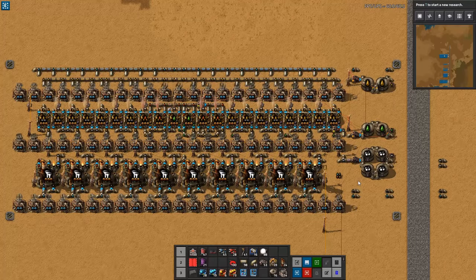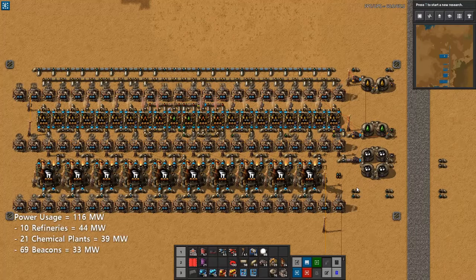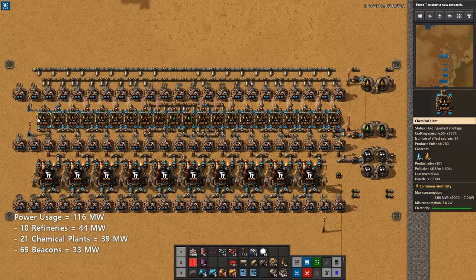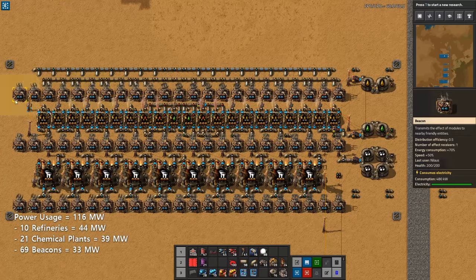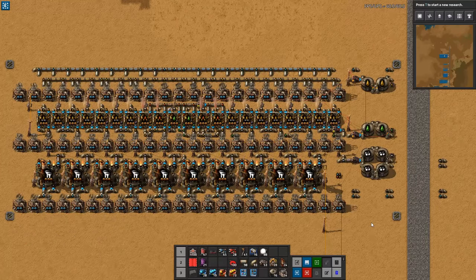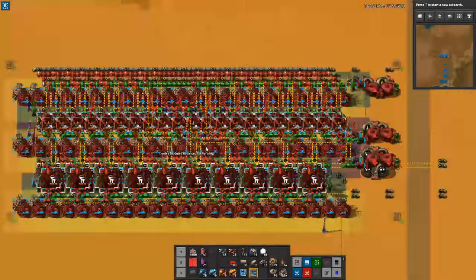This is an extremely power-hungry build: 44 megawatts for the refinery, 39 megawatts for the chemical plants, and 33 megawatts for all the beacons — totalling 116 megawatts for this compact and well-crafted build. With these four blueprints, you will be able to transition smoothly from the very first unlocking of oil with a basic refinery getting 45 petroleum per second, all the way up to 1,660 petroleum per second on a very large base, all through the use of modular blueprints.